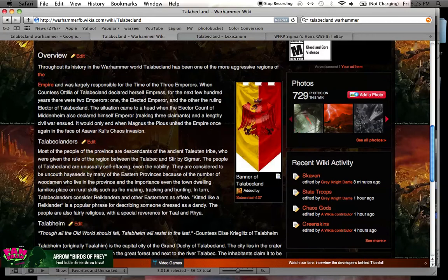Throughout its history in the Warhammer world, Talabakland has been one of the more aggressive regions, largely responsible for the Time of the Three Emperors, which was a very riotous time of upheaval and civil war for the Empire of Man. Most of the people are descended from the ancient Talutin tribe, who were given the rule of the region between the Talabic and Stur rivers by Sigmar. The people are unusually self-effacing — even the nobility — and are considered uncouth hayseeds by many eastern provinces because of the number of woodsmen who live here, though even town-dwelling families place value on rural skills such as fire-making, tracking, and hunting.